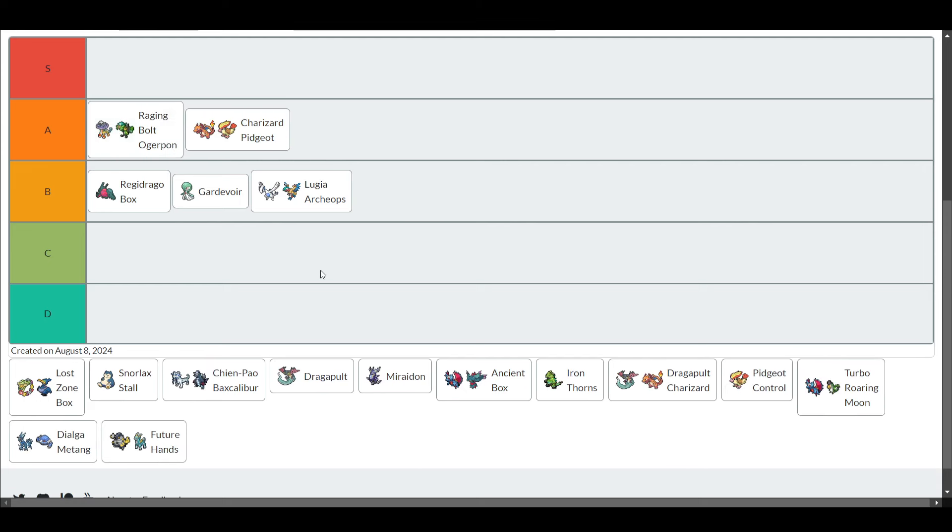Raging Bolt Ogre Pond is really good to grind the ladder with. I honestly beat it most of the time I play against it, but it's probably the number one deck I see on the ladder - for a while since it came out, it was the top deck. It's pretty straightforward: you just do big damage. You don't need to think too much. It's one of the easier decks to play against but also one of the easier ones to play with. Your games are pretty fast. You generally know who will win within the first few turns, and your opponent might concede early. You just do big damage quickly, and it's a big HP basic Pokemon.